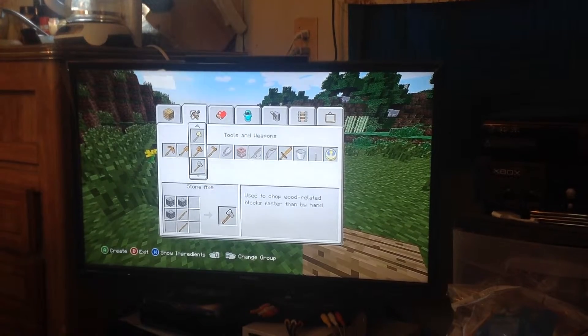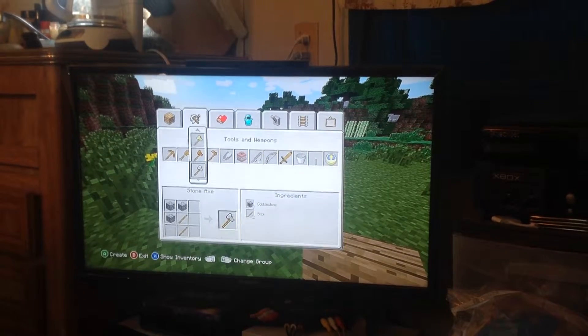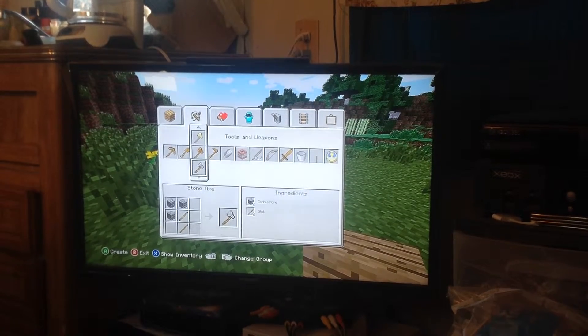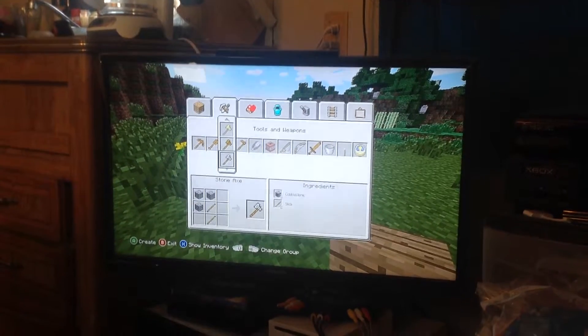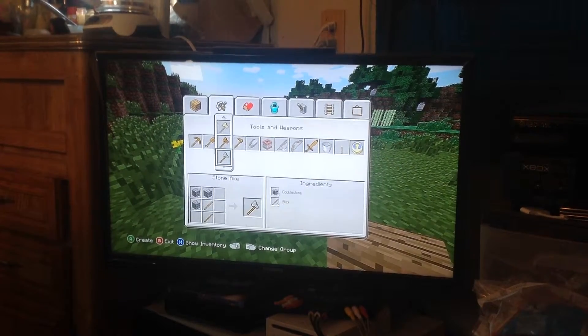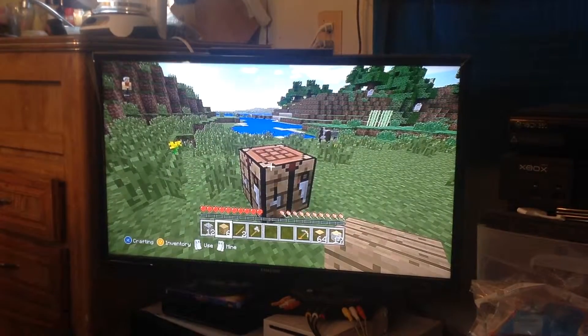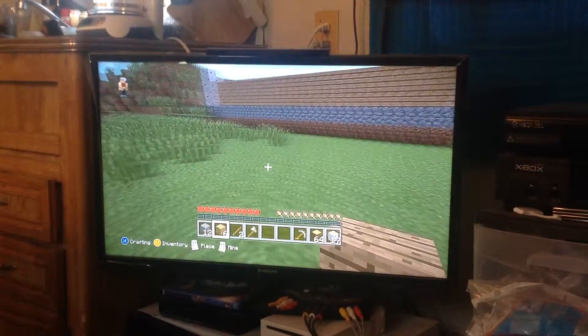If you hit the X button, it gives you your description and your ingredients and lists how many you need right there. And if this is on your screen you can actually read it better than on my little video. I always make stone axes if I have the cobblestone — once you start mining a lot you'll have plenty of cobblestone. So I'm going to go ahead and make my stone axe. I should have an axe now and I do.